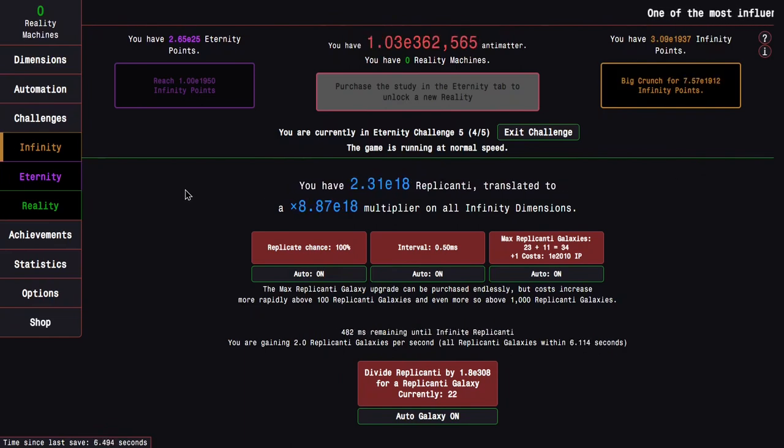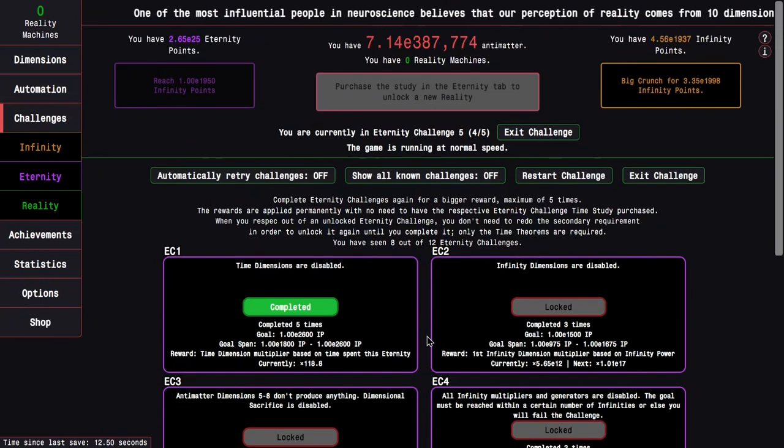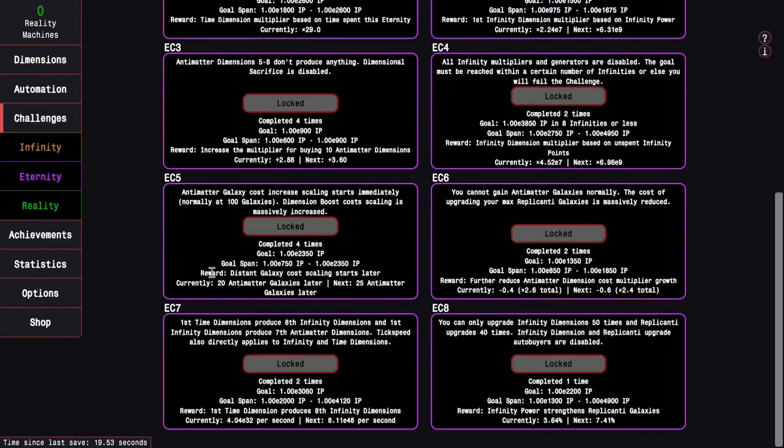I'm going to be able to push probably as far as E2100, but the next goal is E2350 — so that's kind of out of reach. But there it is: two completions of Eternity Challenge 5. This means I'm going to probably be getting like 20, or at least 10 more Antimatter Galaxies than before. That's pretty good.